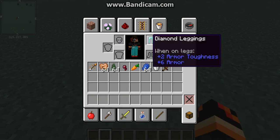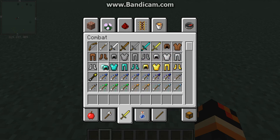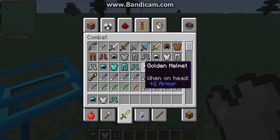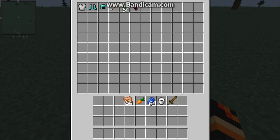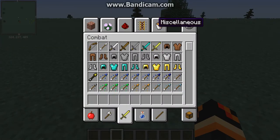This would be really useful for a survival world. I think the highest chest tier is obsidian. Let's put on some armor — we'll get this and this — and then put this stuff back in the chest.